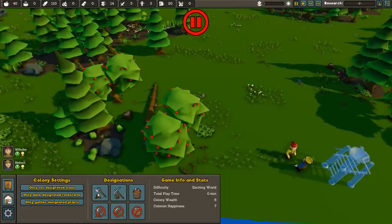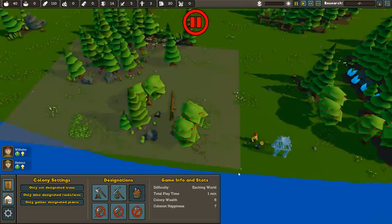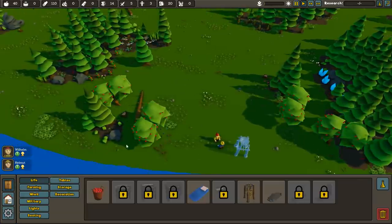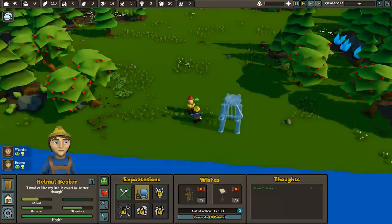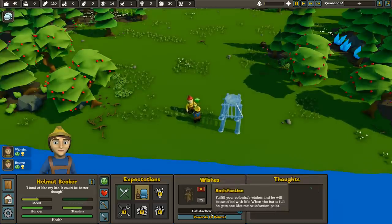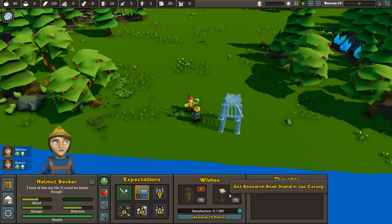We have all resources displayed up top, including speed and a research system for learning to make new things. We can build beds and bonfires — bonfires help signal future colonists to come join us. We can also designate trees to be chopped, stone to be mined, and apples and cotton to be plucked. Helmut wants a bonfire in the colony, which will give him satisfaction points he can use to modify his traits — like removing his overeater trait or making him tireless.